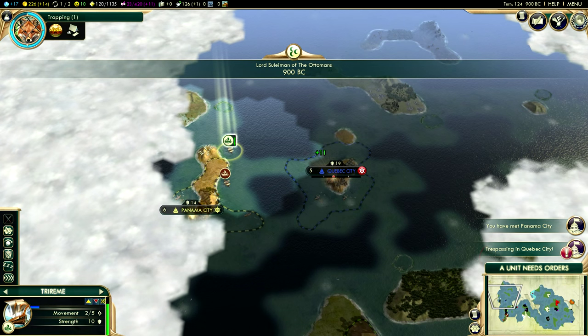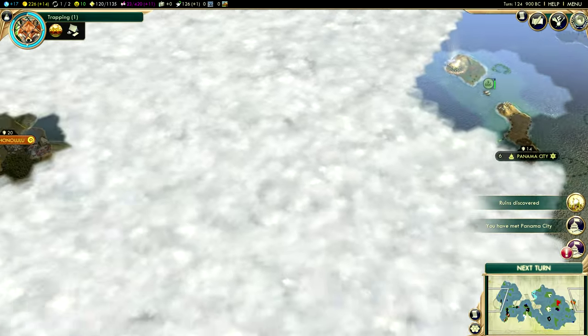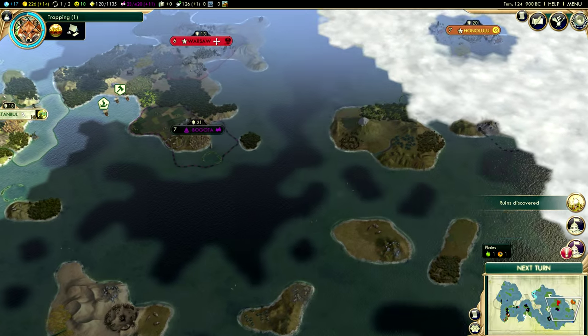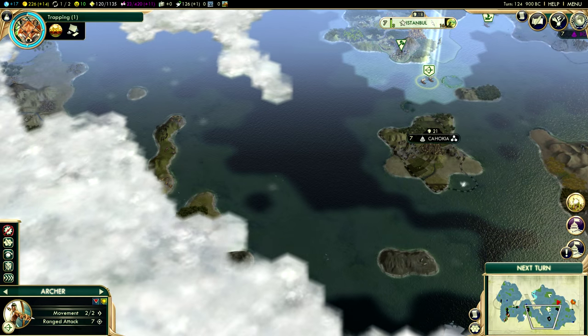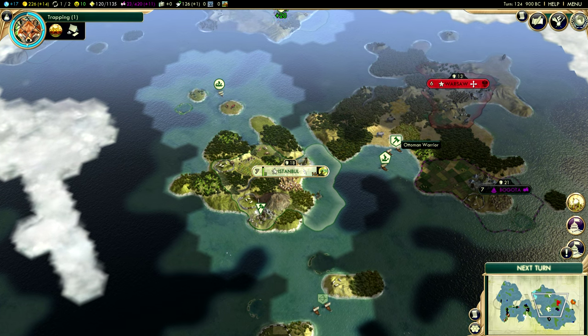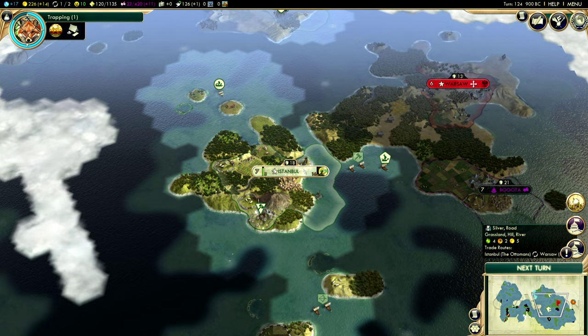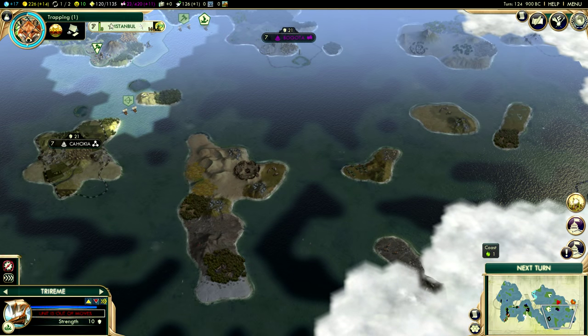I don't mean to be trespassing, sorry. A lot of ruins! Look at all these ruins, guys — it's absolutely insane. Maybe if there's a way to get there by the east, we can do it. I'm just surprised that Kamehameha hasn't done it personally — he has access to ocean tiles right from the get-go. It would make sense if he would just take advantage of that, but he doesn't. Go figure.